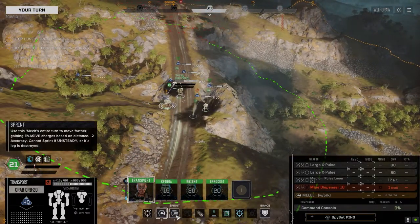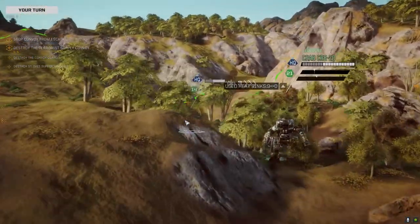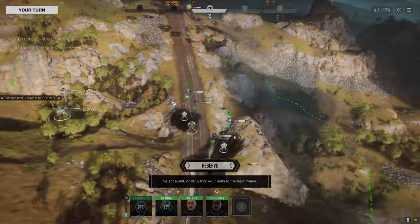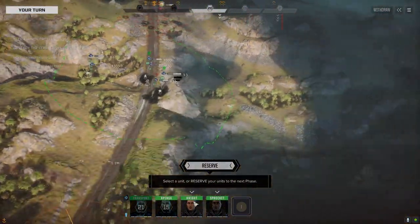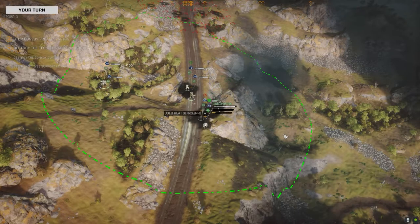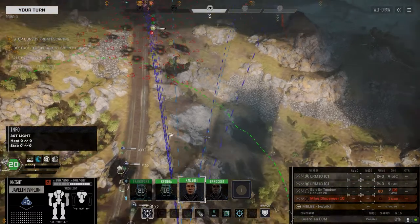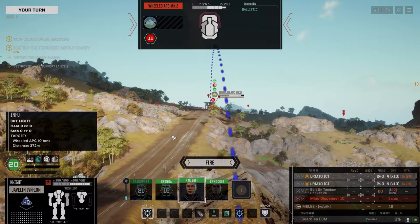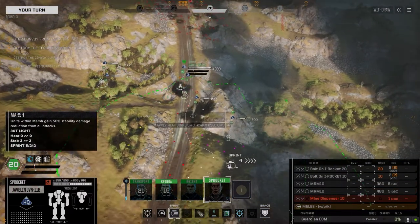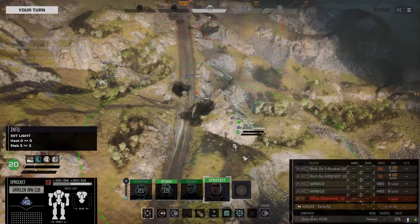If they go up the hill, they'll be able to shoot me. Let's go this way. This is going to be a tricky one because I want them to come through the mines, but I don't have much room to move back here. Let's walk it back. Let's go after this truck here. I've only got a certain number of turns, so let's not waste it. Keep both Javelins together. That's enough of a movement — should be okay back there.